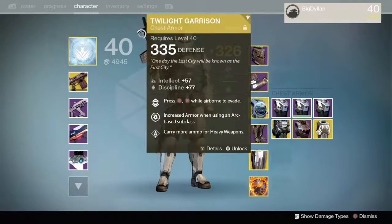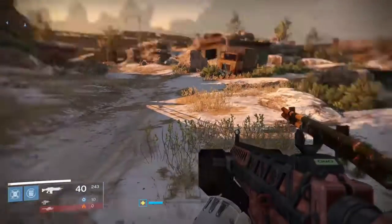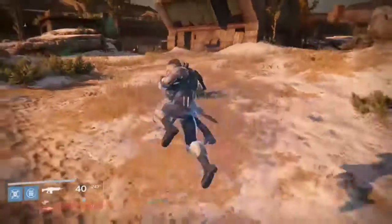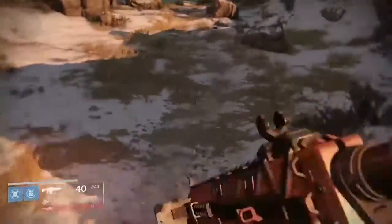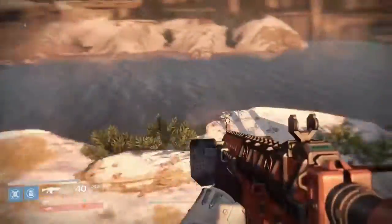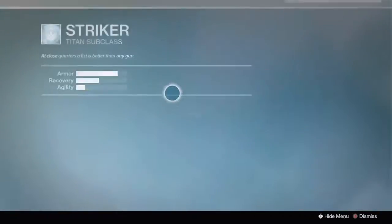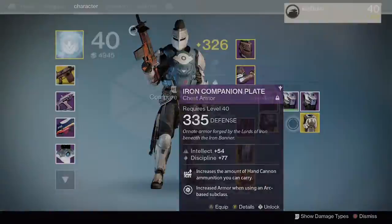Now let's get to Twilight Garrison skating — this is the most commonly used one. As you can see, it basically gives you a thrust that provides an instant boost of momentum, enabling you to change angles very quickly. Twilight Garrison skating is probably the best variant; I use it over shoulder charge skating and basic skating any day, just for that instant boost of momentum to change angle quickly.